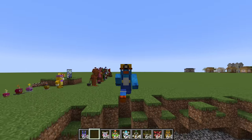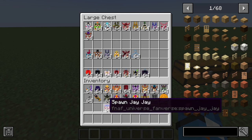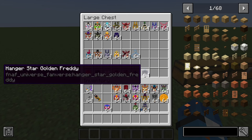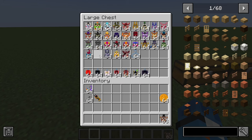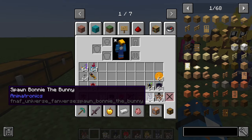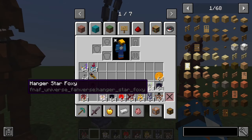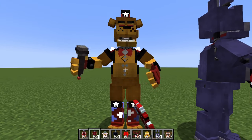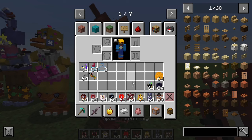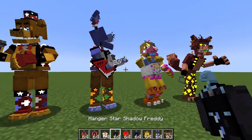There is one more thing I need to show off, and that is the Starlight animatronics. How you get these is by crafting a hanger and then the specific recipe for each of the different star animatronics, which is really cool. And there's Number One Crate — how could I forget the Number One Crate, who looks awesome. All you need to do is right-click them with the different hanger and they change clothes, which is really cool. These look so good.